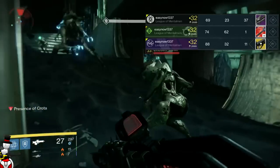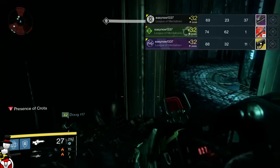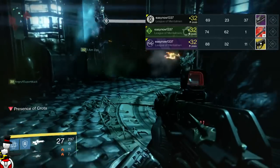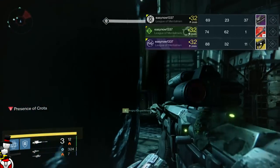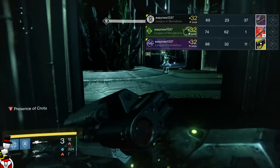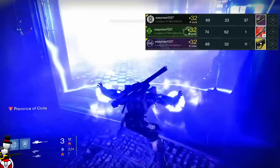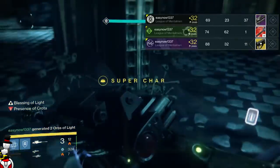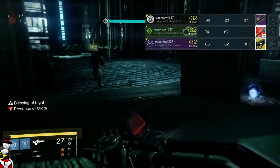The second time I ran the nightfall I got the Exodus Plan rocket launcher — an arc version. The perks it had were: kill clip with final round increases reload speed, and missing a shot has a chance of returning that ammo straight back to the magazine. Some decent rolls, nothing magnificent, but viable to use as an arc rocket launcher in nightfalls, so I decided to keep it and level it up.